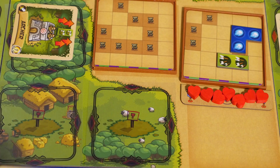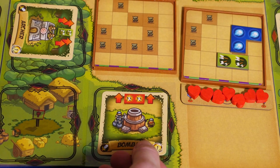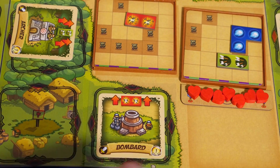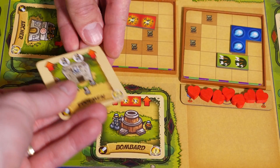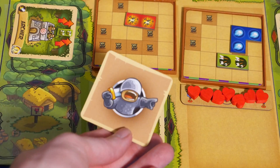On your turn, you can play any and all of your tower cards onto one of your construction sites. If I'm purple, I can only place my tower on a purple site. Any towers I choose not to play are then passed to the player on my left. We'll talk about that a little later.